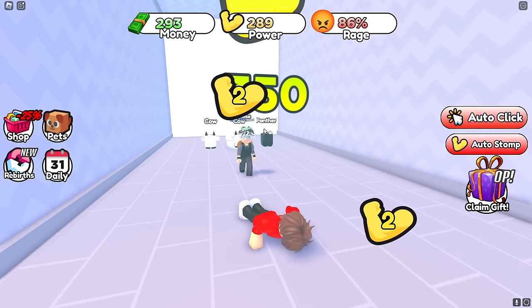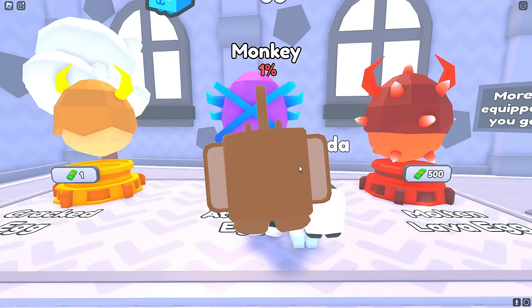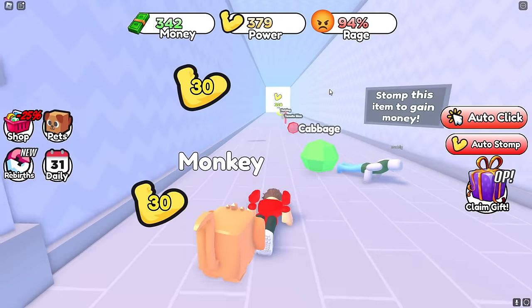Let me go back and see what pets we can get. This one only costs 15 — that's really cheap. I'll open one and hopefully get something awesome. I got a monkey! It gives me plus 14 power, so I'm equipping that.